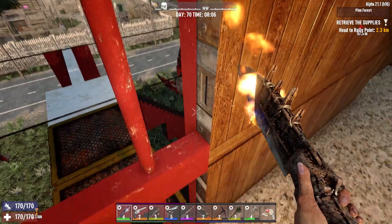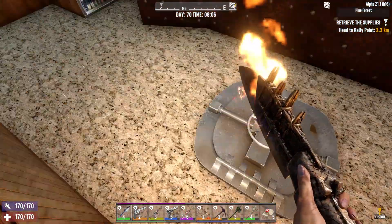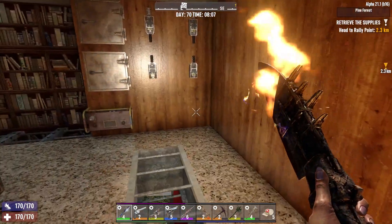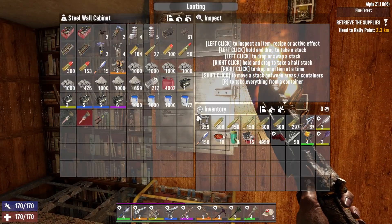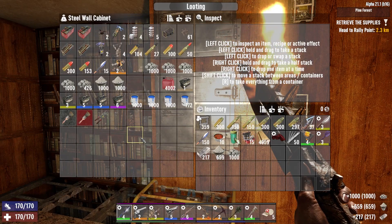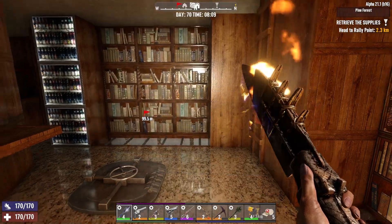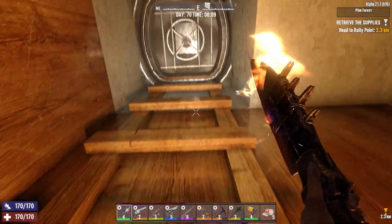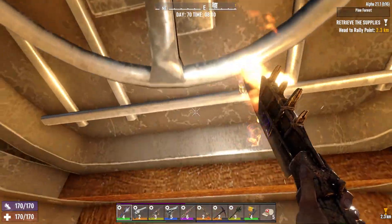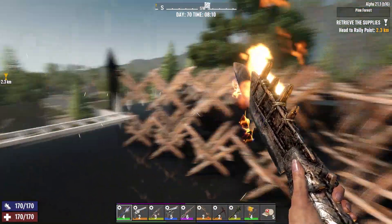All this is steel. I think the only one that is not is that one because I put it yesterday — I haven't finished putting it. I have some steel to finish it. Let's go upstairs so you can see the upstairs. It's nothing major — it's not like the best. I put — that's where the hole is. This is the top — this is the roof. I have a motion sensor and an SMG. They are all loaded and ready to go, locked and everything.